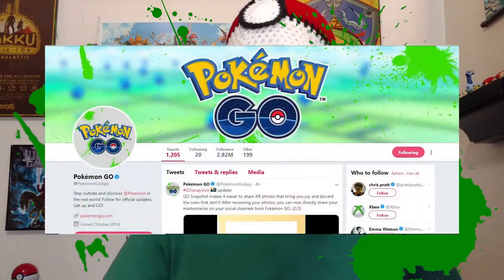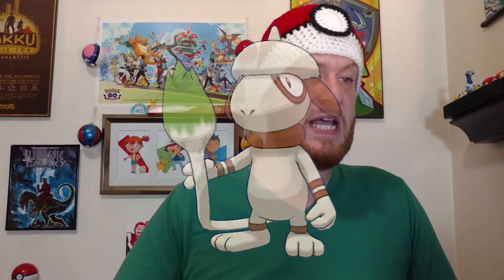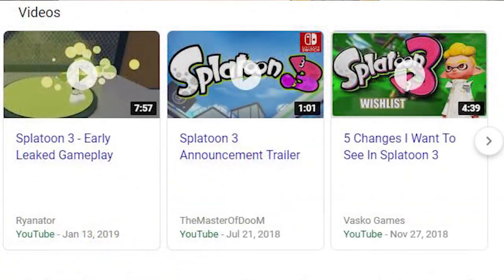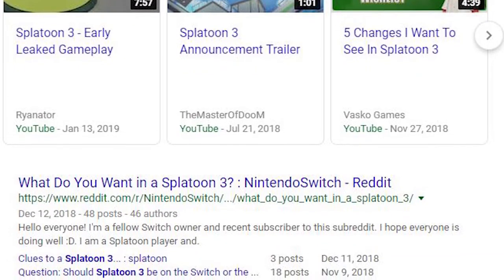Moving on — you may have seen green splatters all over Pokemon Go's social media, on their Facebook and Twitter. They changed their profile images to these green splatters randomly, and a lot of people have had fun with it and a lot of speculation is going around. People are speculating Smeargle, while others are saying it's Splatoon. It's very confusing, but Niantic has done this before — posting something out of the blue and leaving us hanging. The last Splatoon game was Splatoon 2, released in July 2017.